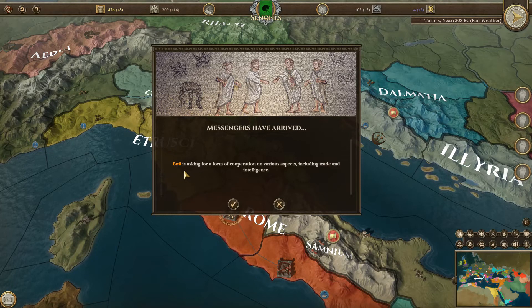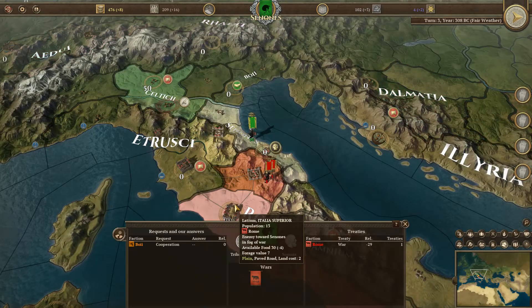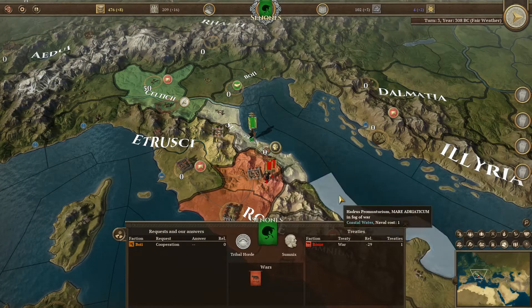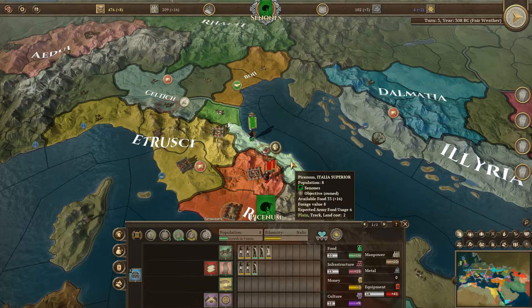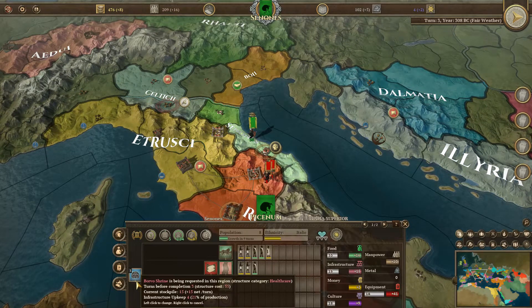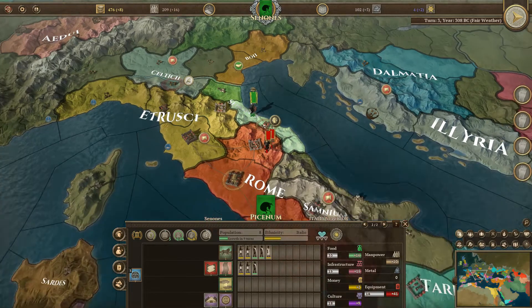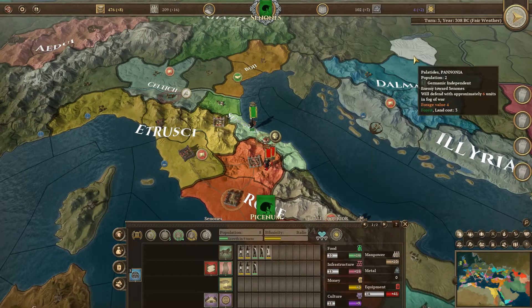We got some messages. Cooperation is available. And of course I have a plague, which figures. But I am attempting to build a Boro Shrine, which provides healthcare, so hopefully that will help a lot.